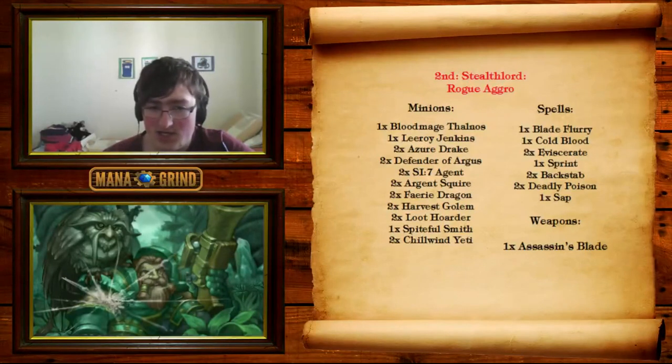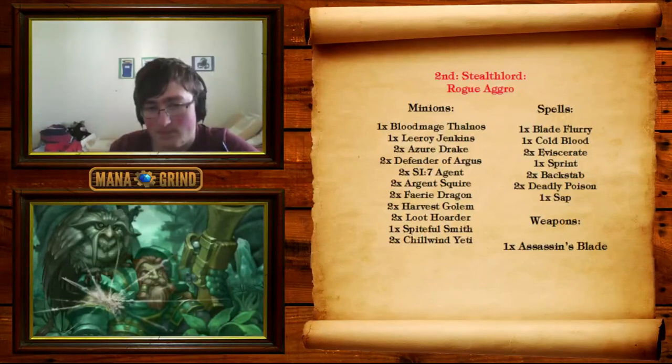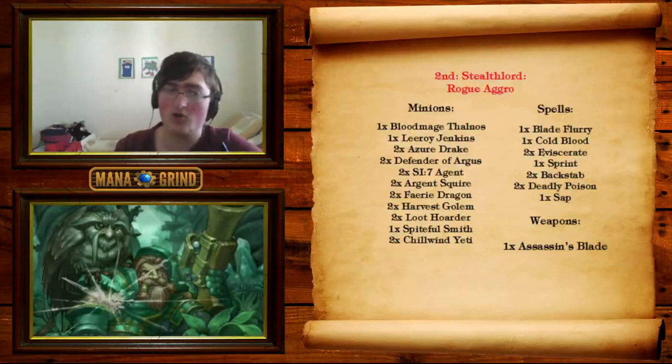Lastly for the minions, we have two Chillwind Yetis for trading and one Spiteful Smith, which can be used very powerfully with things like Blade Flurry. As for the spells, we have two Eviscerates to deal with a lot of things like Frothing Berserker, Unbound Elemental, and Yetis if you have Bloodmage. One Blade Flurry is essential in these kinds of decks — you don't really want to be running two, but the one Blade Flurry tech is very important in many matchups. The Blade Flurry is powered by two Deadly Poisons and also the Spiteful Smith. Three or four damage Blade Flurries is pretty much all you need. You have one Sap to deal with big slow taunts like Ancient of War, one Sprint to refuel your hand, and Cold Blood for that final extra punch. As for the weapons, we have one Assassin's Blade — Assassin's Blade with Deadly Poison is a win condition on its own and helps a lot with things like Warriors.